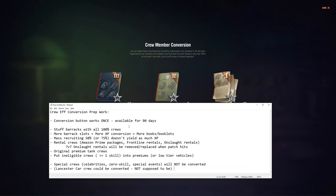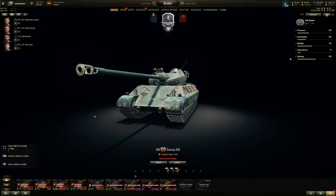Conversion only works once. More barracks slots means more XP will be converted. Mass-recruited crews at 50 or 75 training don't yield as much XP as 100-trained crews with one skill. You want rental crews — like the Amazon Prime frontline rentals or crews from frontline and Onslaught rentals. For 7v7 Onslaught currently it's the Minotaro, AMX M4, and CS-63. Put those crews into your barracks before the patch removes the rental tanks.